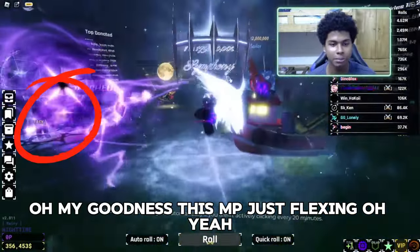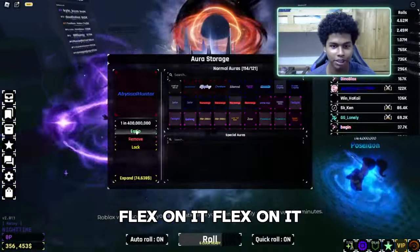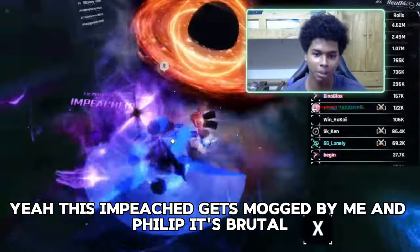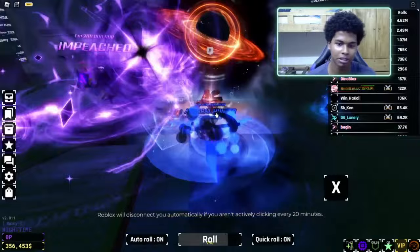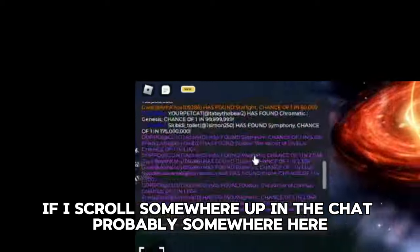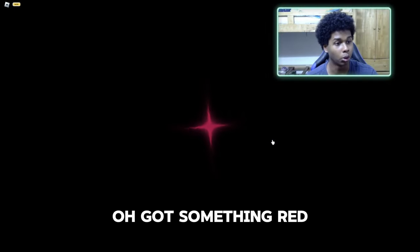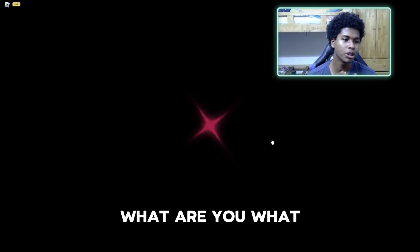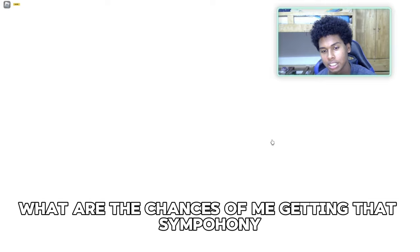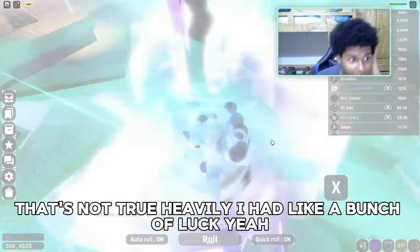Oh my goodness, this Impeach is flexing — oh yeah, oh yeah! I'm gonna show my Abyssal Hunter. Flex on it, flex on it! These Impeach guys get mogged by me and Philip — brutal, brutal. Oh, we got something red, that's something good! Philip, what are the chances of me getting that Symphony?